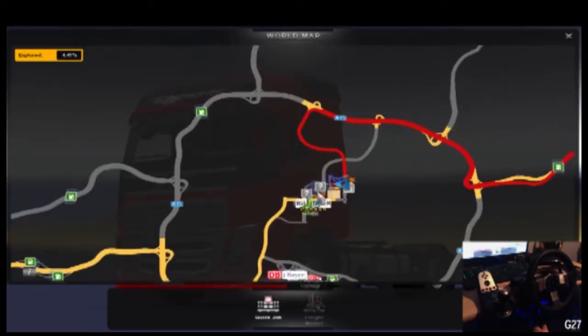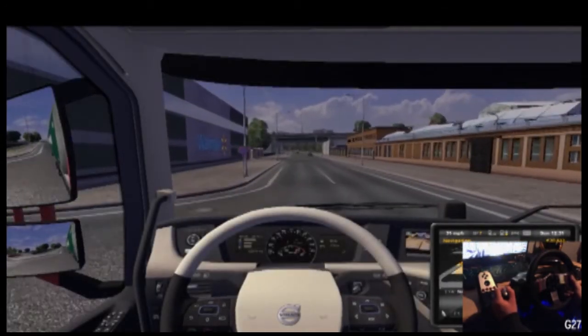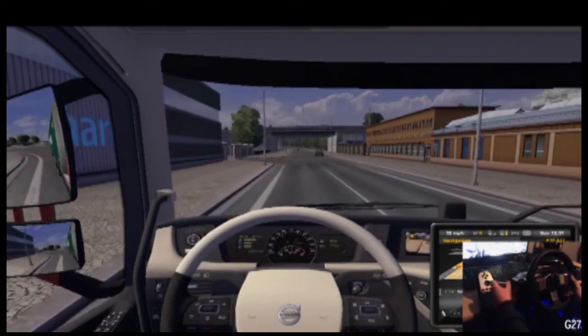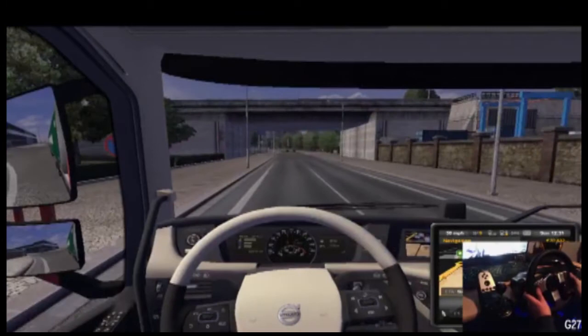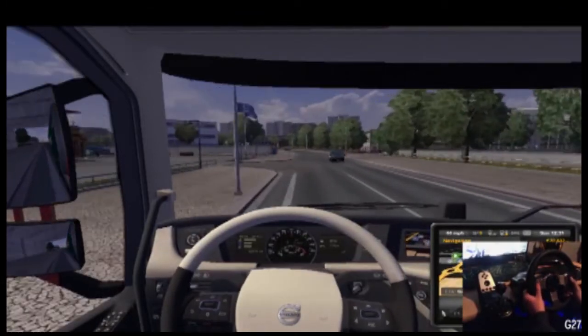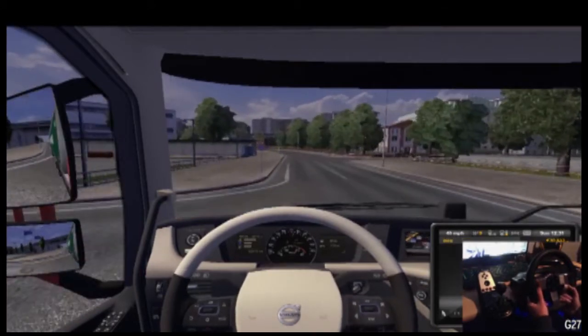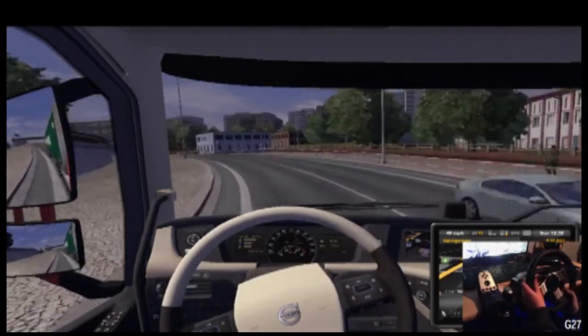So before I drop the delivery, I just want to discover some places first — going around, discover that roundabout, nothing there. Then I'm going to go and discover these couple of places first. Oh, that's a Volvo dealer — bingo, just what I wanted! Can I have a look at the pricing on one of these awesome trucks?